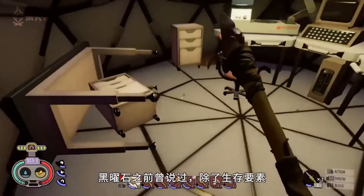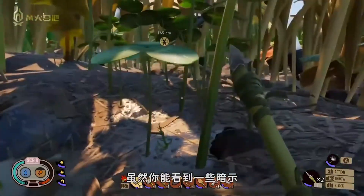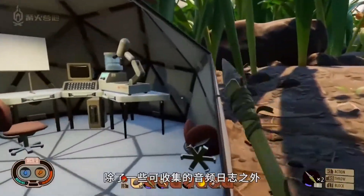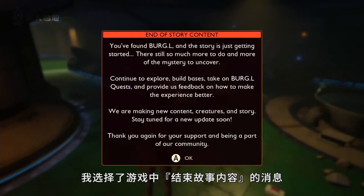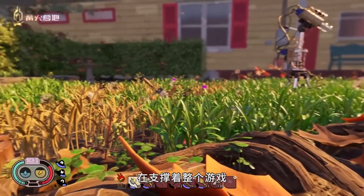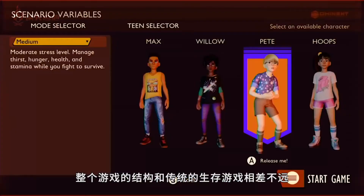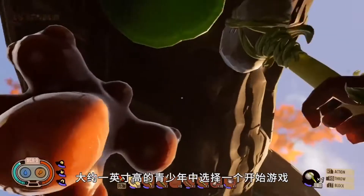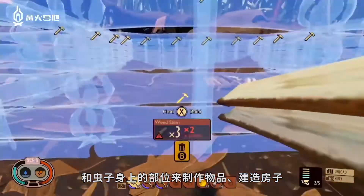Obsidian had previously said that Grounded would incorporate strong story and RPG elements alongside the survival aspect, and while you can see hints of that, there's not much to speak of yet. With no ongoing narrative beyond some collectible audio logs, I hit an end-of-story-content message after less than an hour. It's the Honey I Shrunk the Kids-style setting that's currently doing most of the heavy lifting. It doesn't really diverge from the traditional survival game structure in any particularly meaningful ways — you pick an avatar from one of four teens who've been shrunken down to around an inch tall, and spend your time exploring and gathering plants, rocks, and bug parts to craft items and build your tiny home.